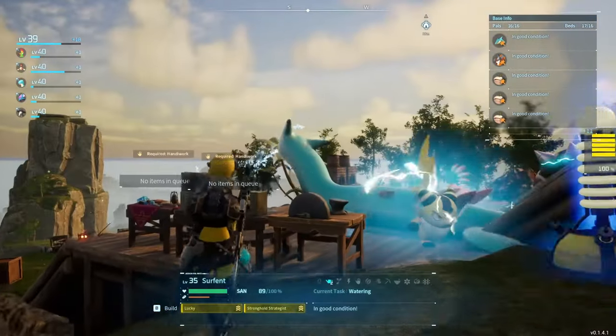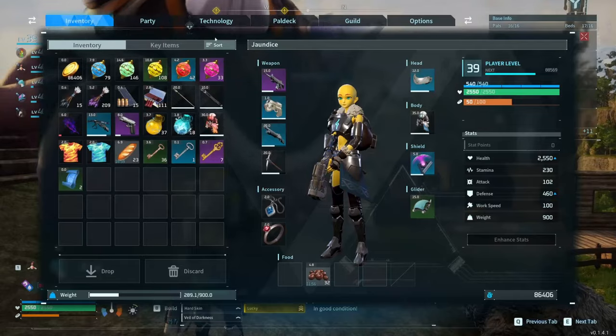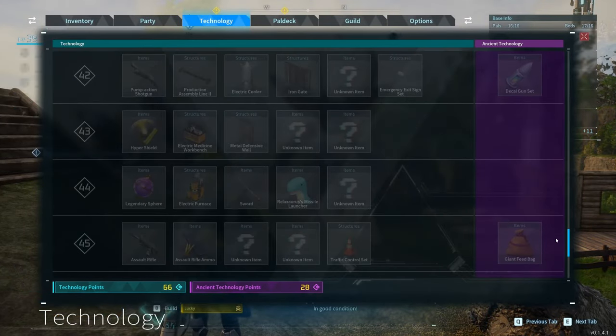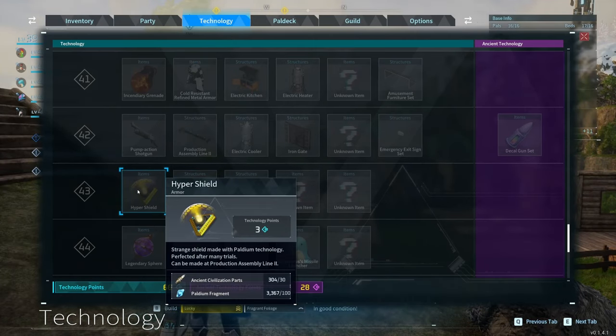Welcome back to Lucky Only. My goal for this episode is to get to my next big level power spike. Let me show you what you get at level 44. One really great thing is the hyper shield — this is definitely a power upgrade.